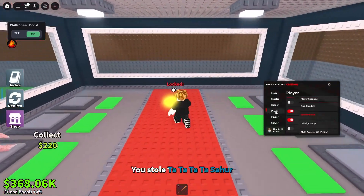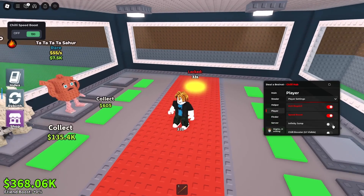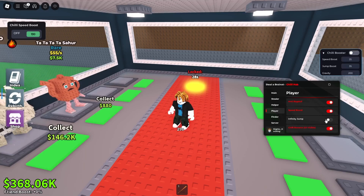We've got the helper though, and like I said, we've got the player. Just did our base and auto locked it as well, which is pretty nice. We've got anti-ragdoll and infinity jump, and the chili booster as well, which you guys can see here, which is pretty nice.